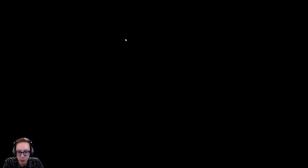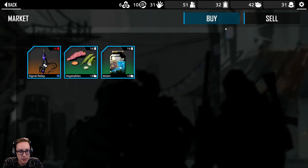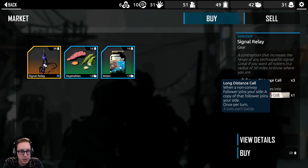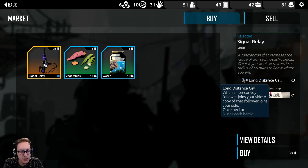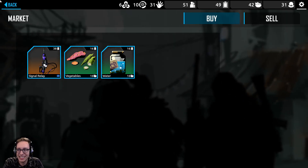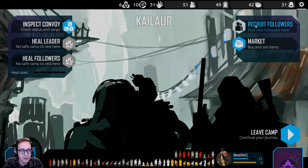But we do have quite a few wounded. Let's go to the market and sell our junk. 50 batteries — we looked at this earlier, it looked pretty cool. Non-convoy — I think that works on constructs and stuff, but we got rid of our constructs, so yikes. Let's check the followers out.